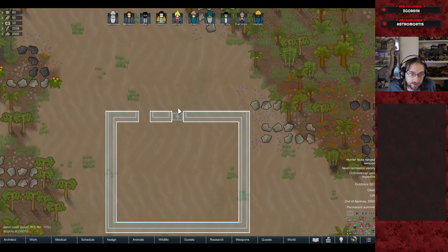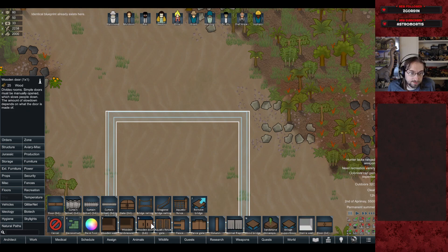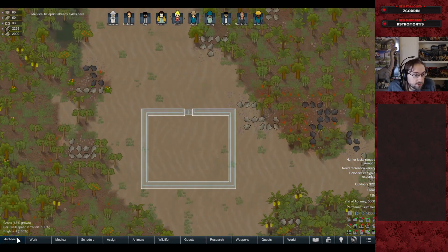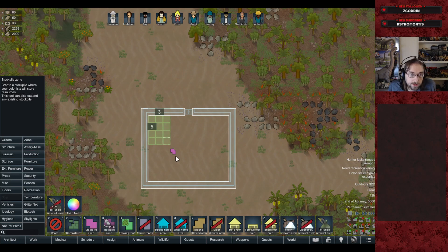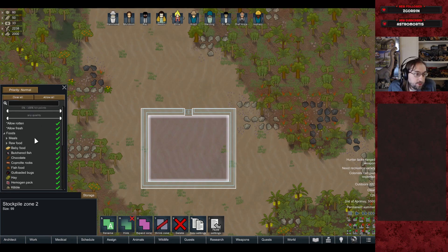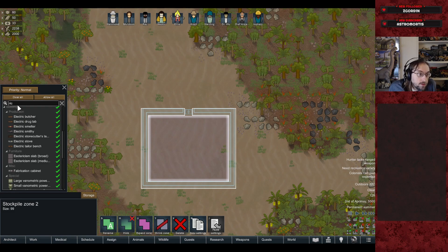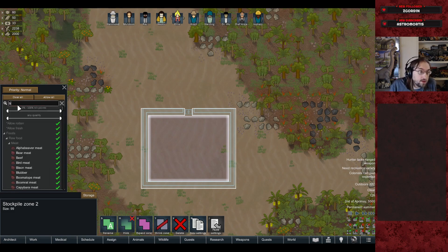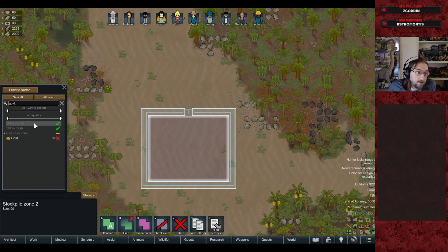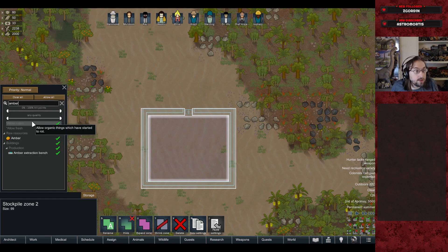I used to play Rimworld quite a lot but haven't played recently — last time was when the last expansion came out — so there'll be a smidge of me readjusting. We'll set up a stockpile zone inside the storehouse for everything except hard minerals like blocks and steel, which don't degrade when left outside, to minimize the storage space we need.